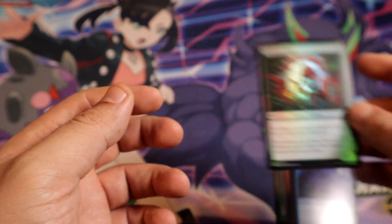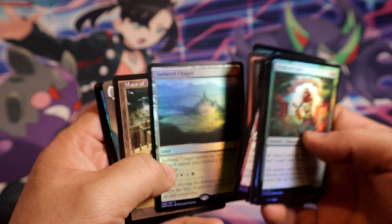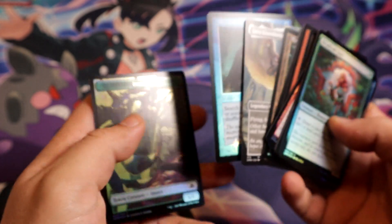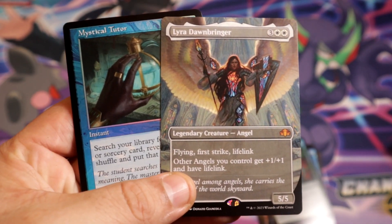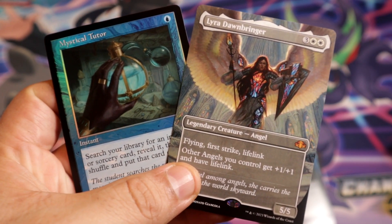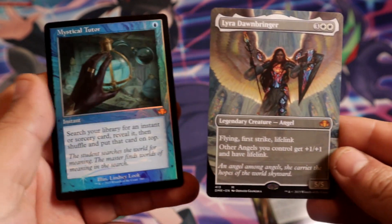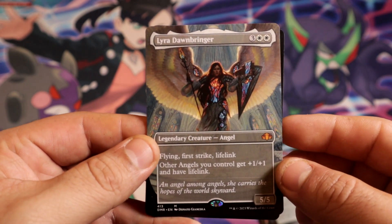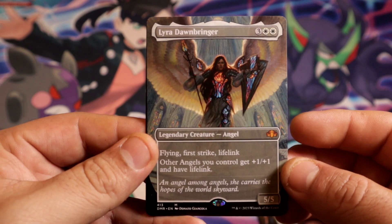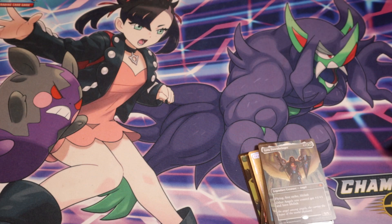Oh man. I think it started strong and then it went downhill. Probably our best cards would be the second and third cards — these two. This one is foil which might give it a little more value, and this one is a full art card so that might give it extra value as well. But there you go, guys — thank you for watching, hopefully you enjoyed that quick video. See you in the next one, peace out!